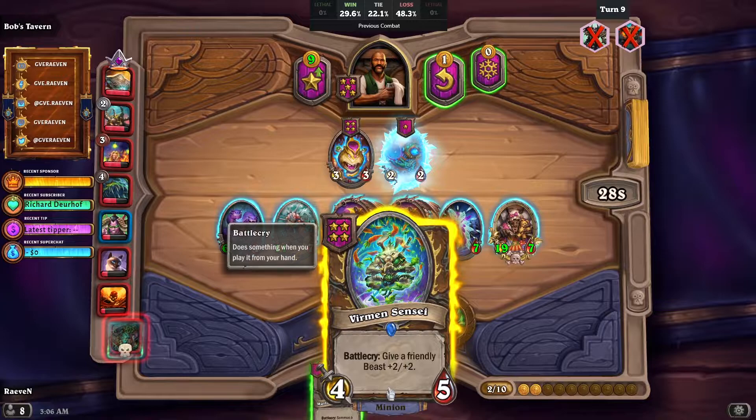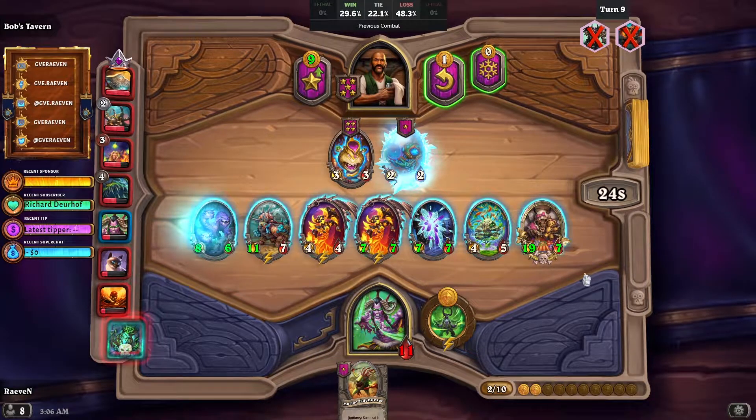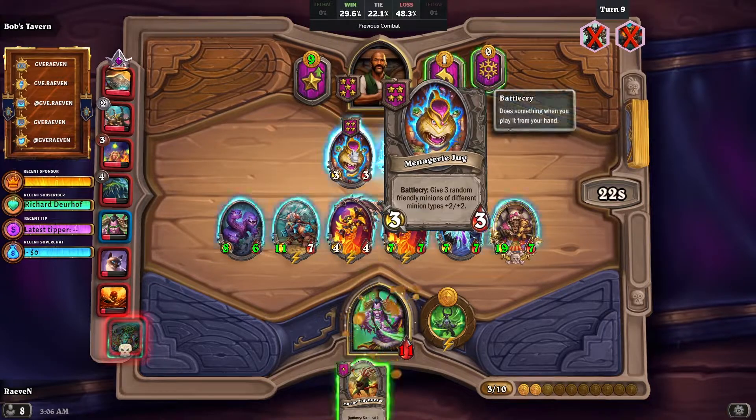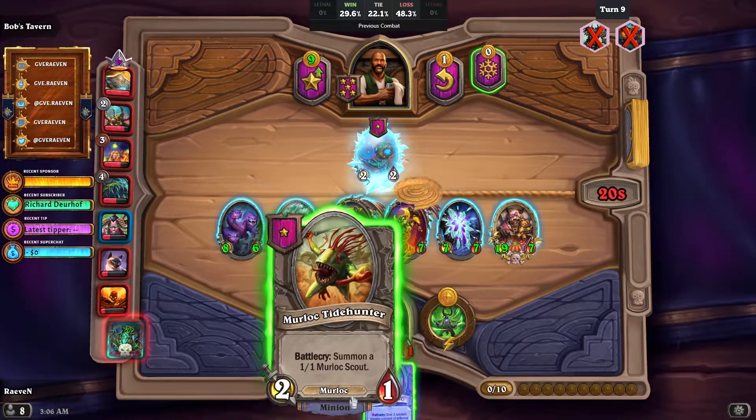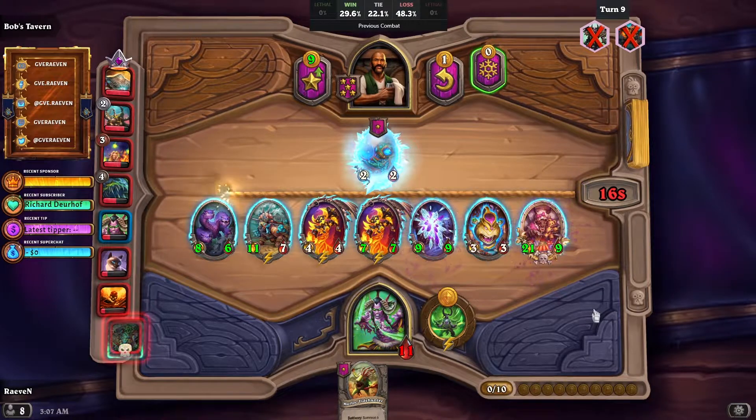There's no need for Khadgar anymore. Come on, we need to buff. Ah, the Stasis just got the buff again — it stole the buff.